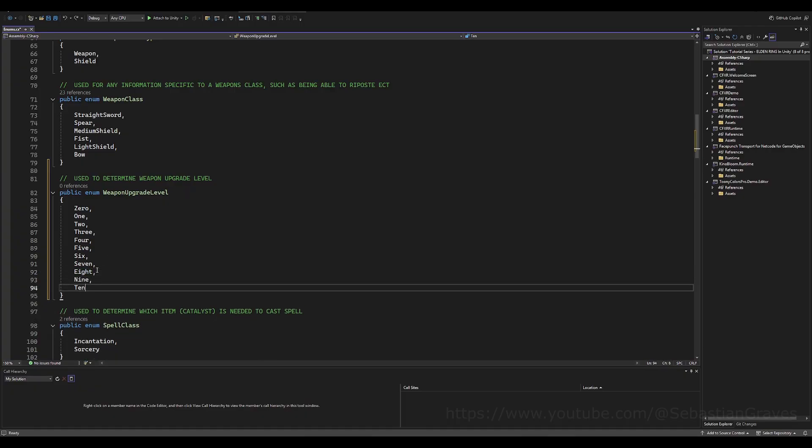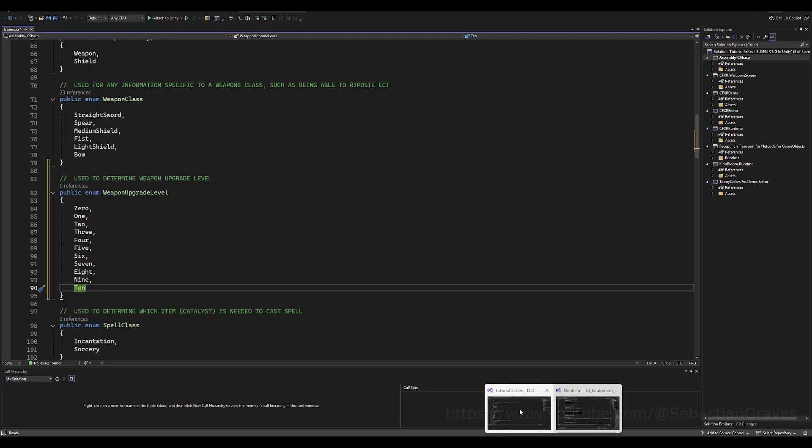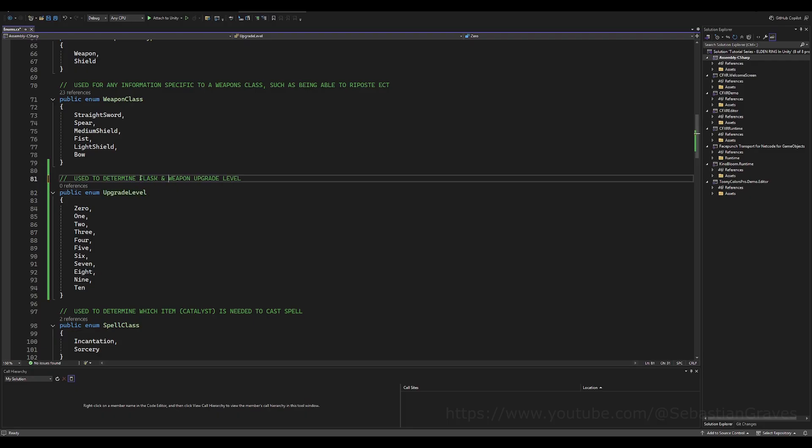Include zero because that is the base — all weapons will start at zero, meaning no upgrade is applied. I'm going to rename this to 'upgrade level' since I'll use it for flasks in the future too. I'll add a comment saying 'use to determine the flask and weapon level.' Save that.